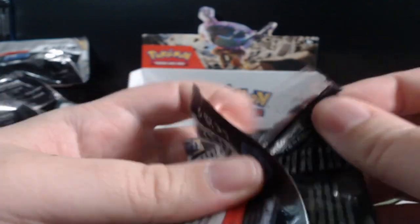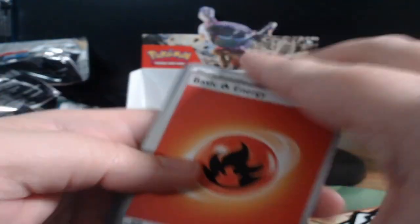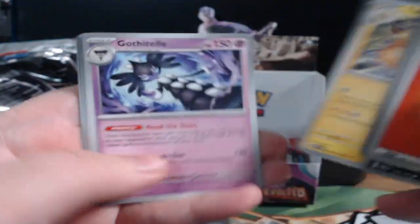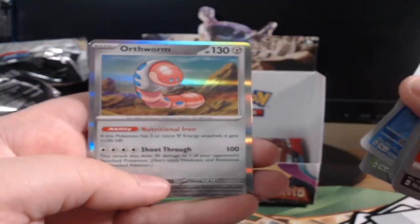Come on guys, got some last pack magic! Sneasel, Gothitelle, Misty, Swinub, Raichu, Gothitelle, Sprigatito, or Orthworm.